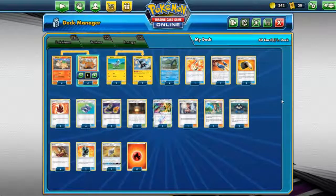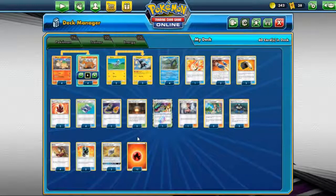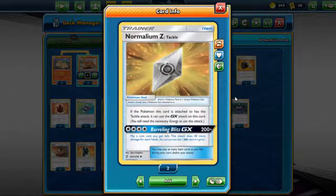Hi guys, welcome back to Chow Replay. Today we'll be taking a look at another deck from Unified Minds, which is the Normalium Z Tackle deck. I'm not really excited about this because regardless of the GX attack, the Pokémon that can use this Normalium Z is only Pokémon that can use the Tackle attack. So it's very limited and frankly they are not that good. But since it's a new mechanism and we have the new Z Crystal in Unified Minds, might as well try it.